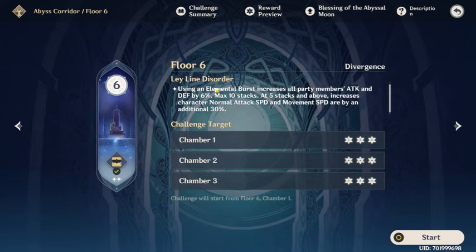First let's see the ley line disorder. Using an elemental burst increases all party members' attack and defense by 6%, maximum 10 stacks. At 5 stacks and above, it increases character attack speed and movement speed. So you want people who have energy recharge really quickly, because when you start a round you have full energy, you use 4 ultimates and basically gain 24 attack and 24 defense. If you have someone who charges their ult really fast, you're instantly going to go into the 5-stack territory and get this amazing buff. Then you can save your ultimates for the next chamber, or if they regenerate fast enough, just keep on using them.